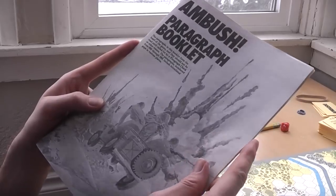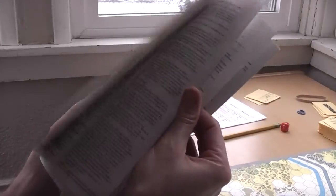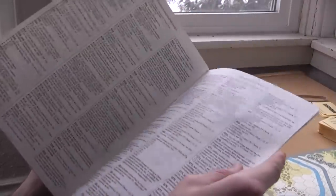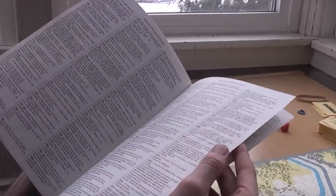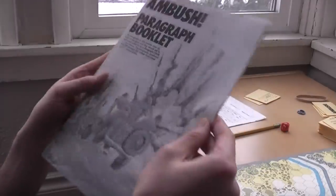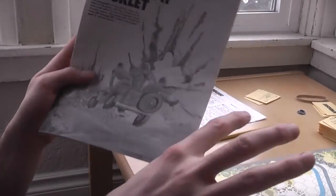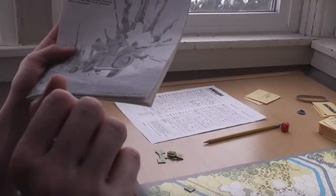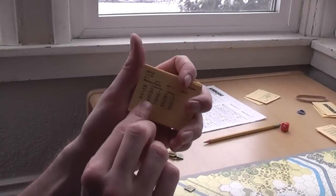Whenever anything happens in the game — whether it be landing on a particular hex or running into a German and you need to see what the German does — you look it up in this paragraph book. It's kind of choose your own adventure, except maybe a little more in depth than those classic games, partially because of how the paragraph book interacts with everything else: the other components, the map, the card sleeve, and these German cards.